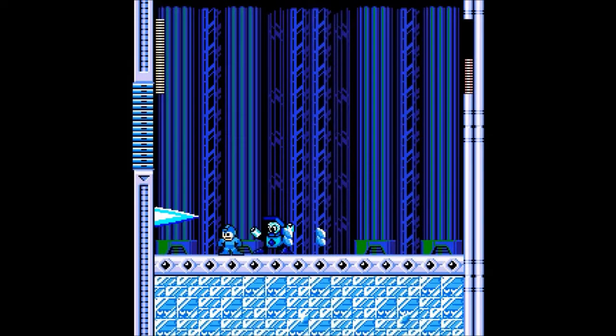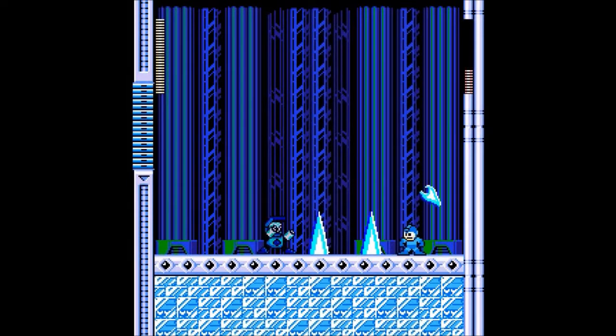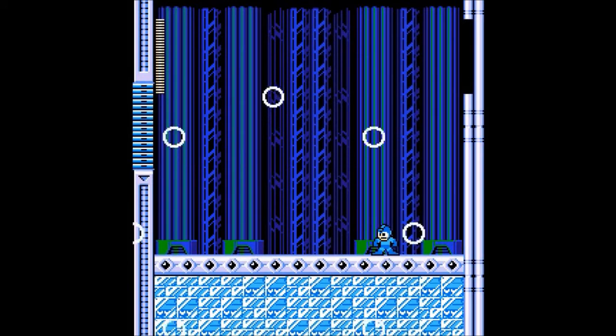Fighting him, he takes one damage per buster shot. He also has a very predictable pattern where he starts off shooting two icicles on the ground, and then shoots one against the wall. It's very easy if you're not careful to get trapped in a corner, so I try to make sure I don't get trapped between an icicle and a wall. If you do it right, you can actually run underneath him after he's finished, when he's about to jump — so he's not too bad.